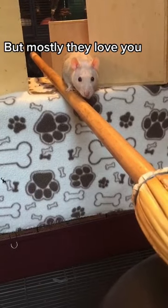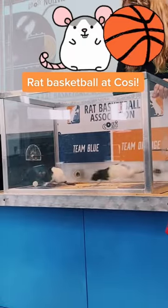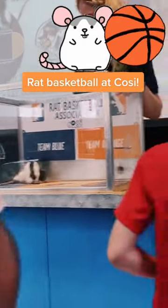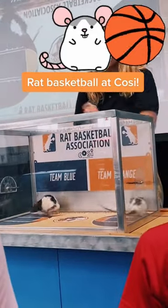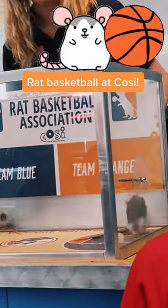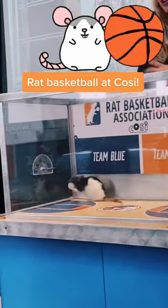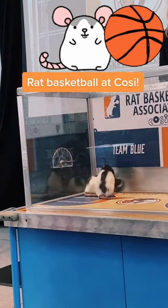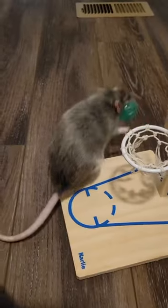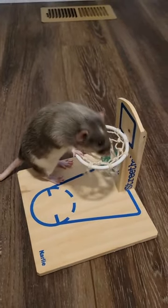Another fun game to play with your rat is rat basketball. Yes, you heard that right. Create a mini basketball court by placing a lightweight ball and a tiny basket in their play area. Start by teaching them to push the ball around with their nose or paws, and finally, to nudge the ball into the basket. Reward your rat with a treat for each successful shot, and in no time your rat will be showing off its impressive shooting skills.